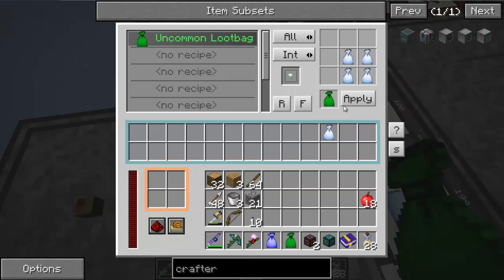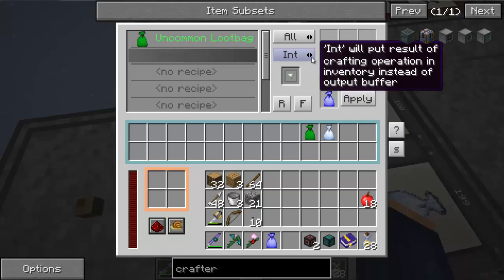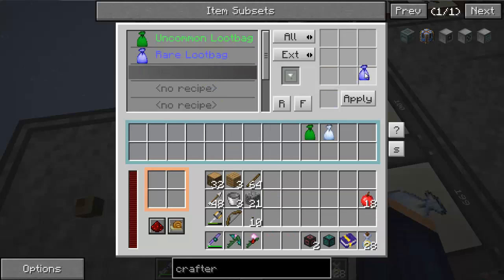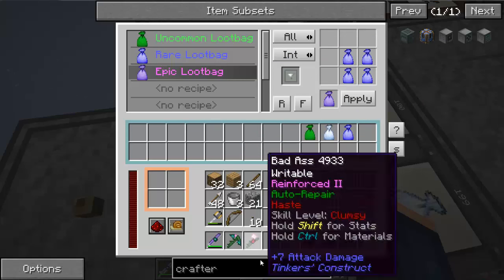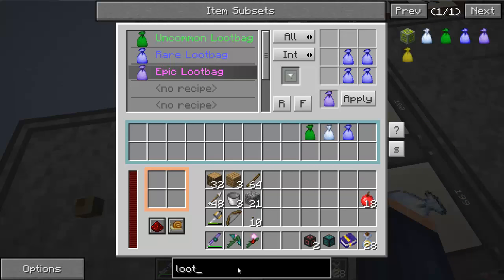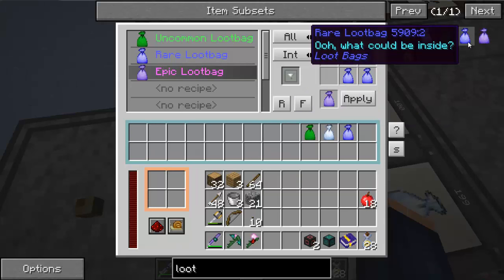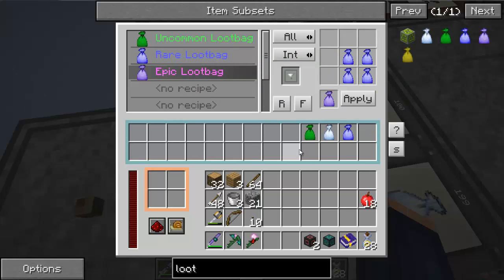Now we click on the next recipe and set up the rare looting bag recipe, keeping it internal, and hit Apply. Then we do the third level — one, two, three, four bags in the grid — keep it internal and apply. There's one more bag we don't have yet. That's the epic bag. We don't have any to craft the recipe with, so we have to start this up to get it going. Hit Apply, and we're out of the interface.